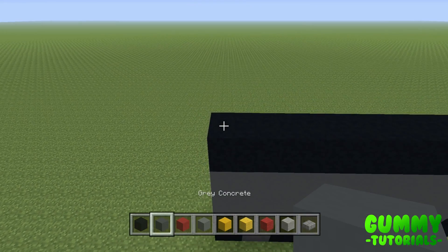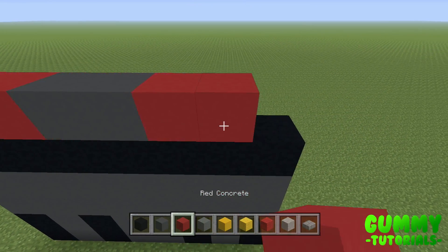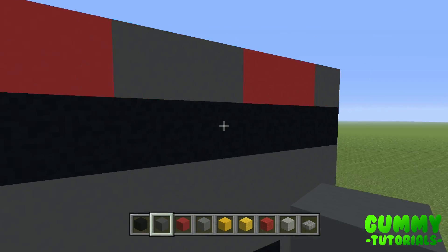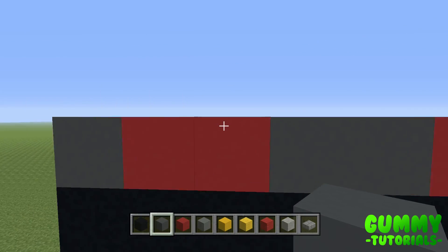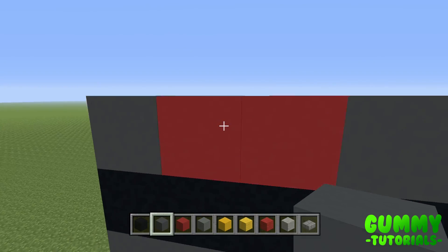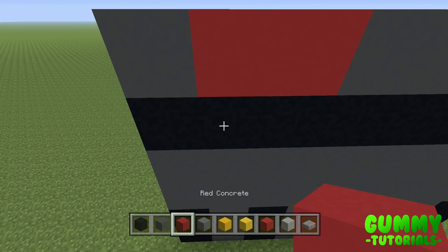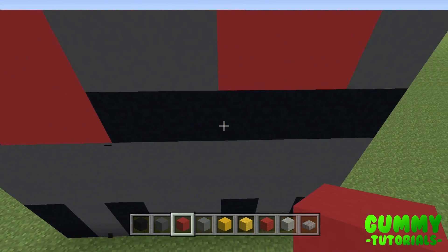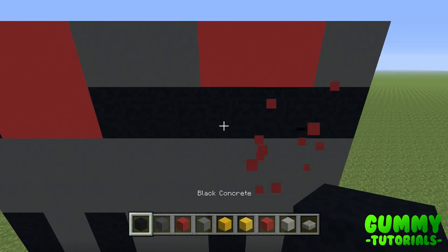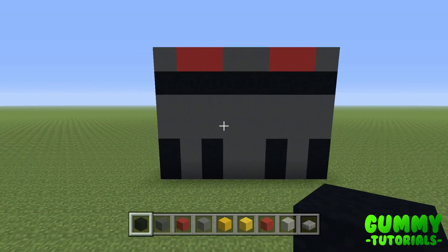Layer 6 is: one grey concrete, two red, two grey, two red, one grey. This represents the feet and the joint going into the knees - the kneecap part, which on this design is red instead of the previous tutorial's purple. Technically the red does go into the joint for 100% accuracy, but personally I prefer the red resting on top of the black. That is the first six layers complete.